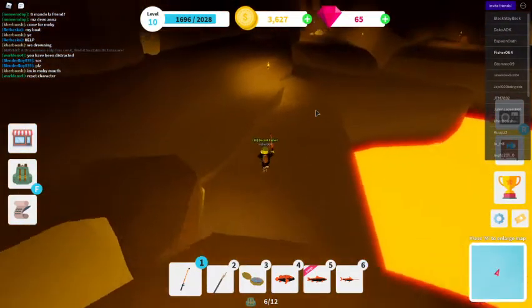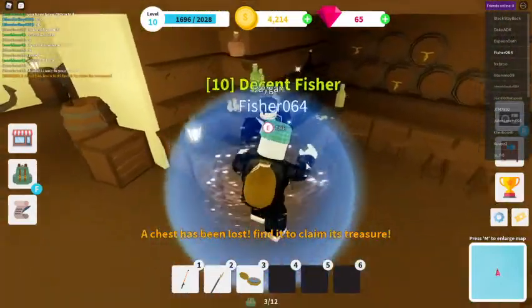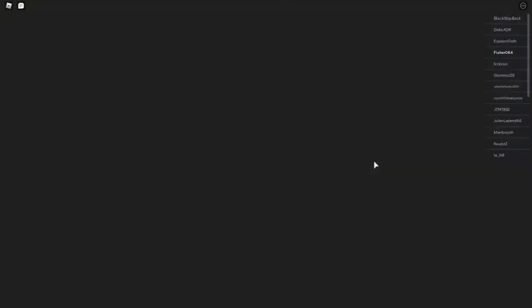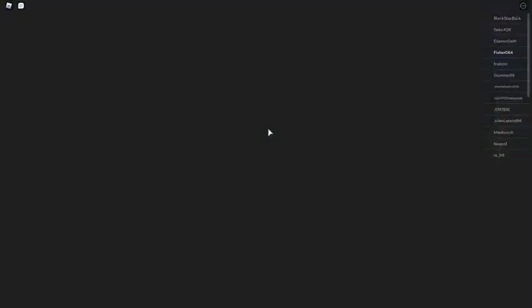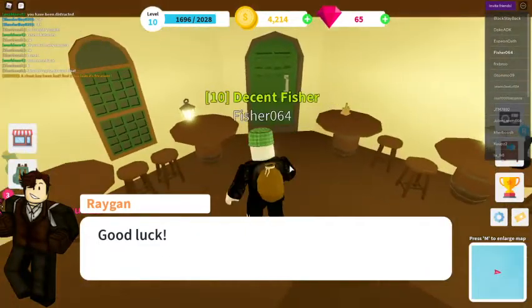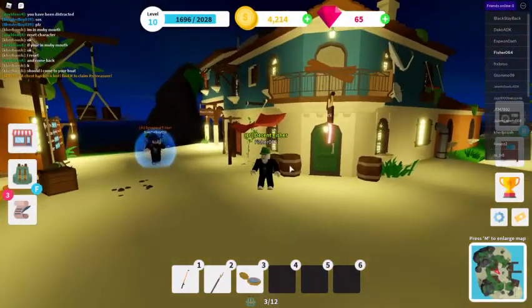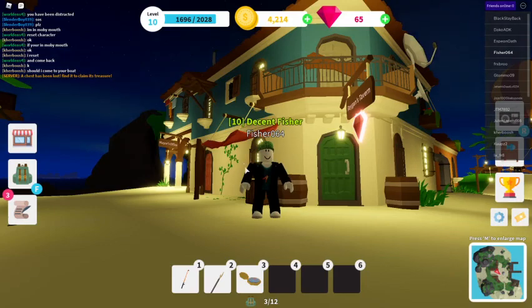The point of catching these fish is you can take them to Rygan's Tavern - it's on Port Jackson - where Rygan sells gems. At the moment, if you get seven magma largemouth bass and bring them to him, you get 25 gems, which will be very useful. So I hope you enjoyed the video, I hope it helped you, and I'll see you another time - bye bye everyone!